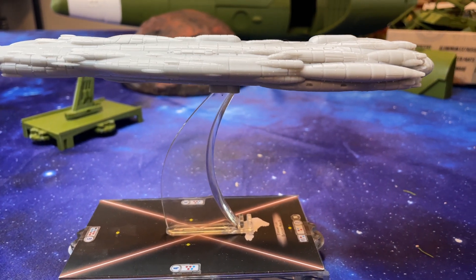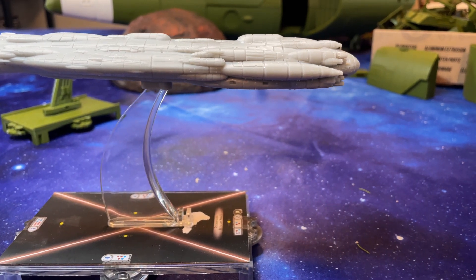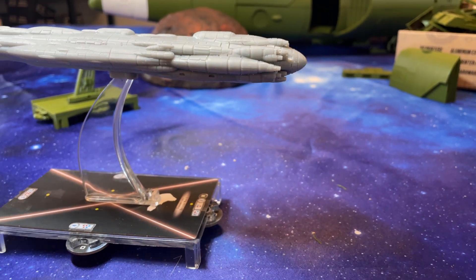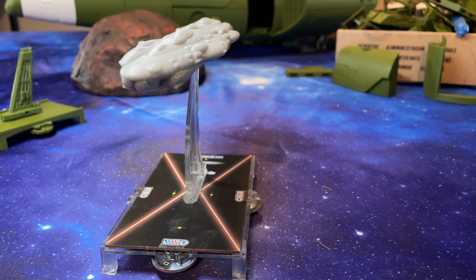Like previous Mon Calamari cruisers, they were heavily but conventionally armed with turbolasers and ion cannons, defensive shields, heavy armor, tractor beam projectors, and squadrons of starfighters. Little is known about their overall layout, but one of the ship's main hangar bays had an opening on the ventral side of the hull.